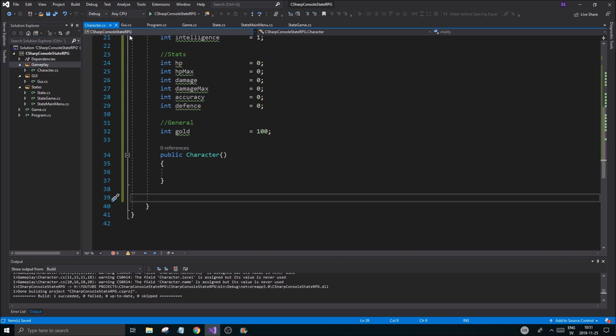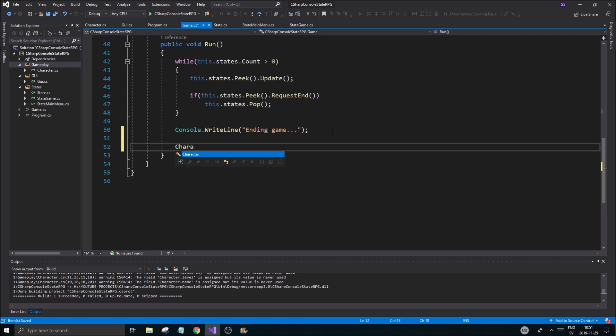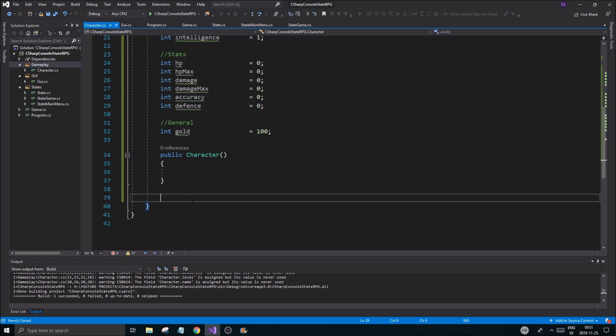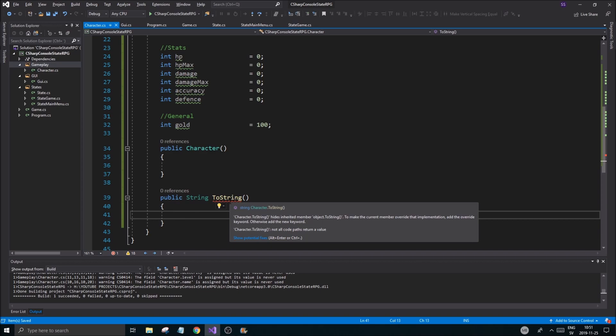To do that we're going to need a toString() method. Most classes have an automatic toString() function but I'm not sure if Character does. Let's check — Character.toString(). Pretty sure it doesn't, so we're going to have to create our own. Let's do a public string toString().